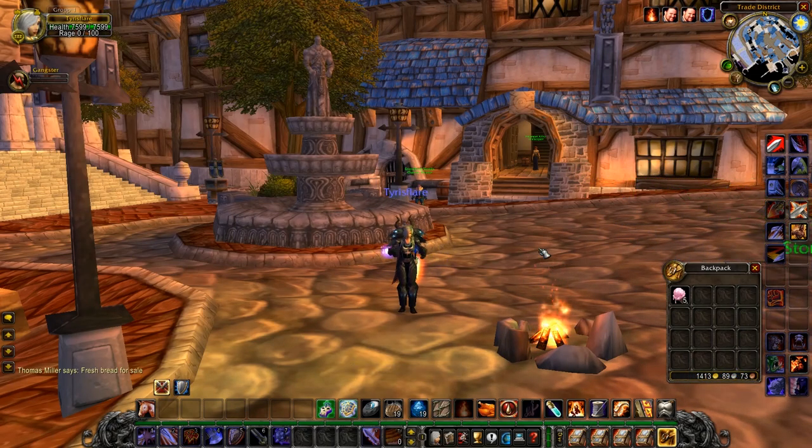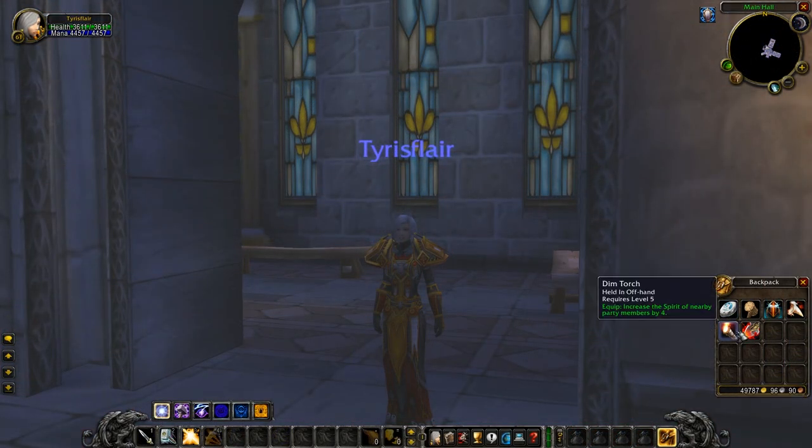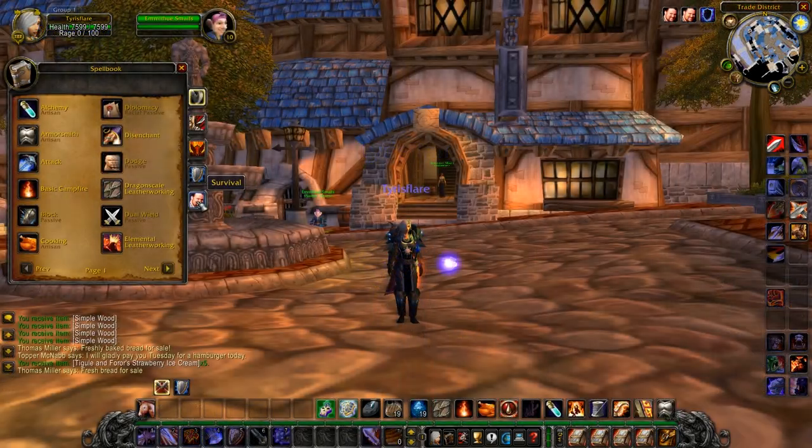The Bright Campfire is the same but gave a +8 spirit bonus. Your torches could be lit from these campfires and gave an aura spirit bonus as well as something called a light bonus when it was night time in-game. The footage here of the Bright Campfire and the Survival menu tab is the only video of it anywhere, so enjoy.